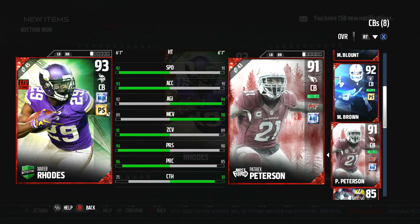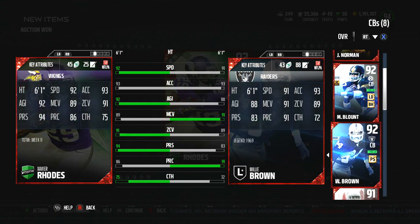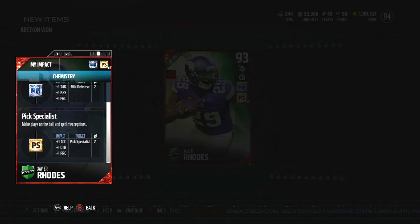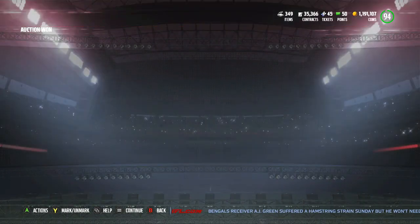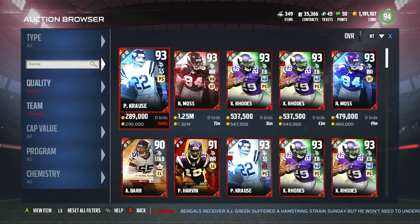He has Pick Specialist Tier 2, so he automatically equips one acceleration, one catching, and one play rec. Then Pick Specialist Tier 2 adds one speed, another play rec, and I believe a jump as well. Let's go ahead and throw him in the lineup.